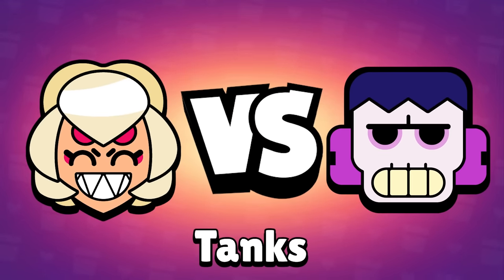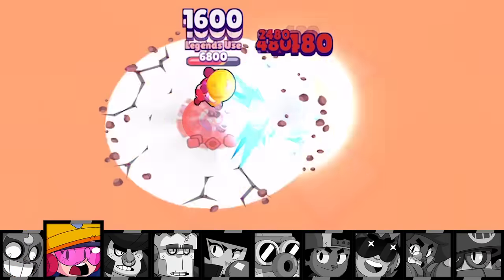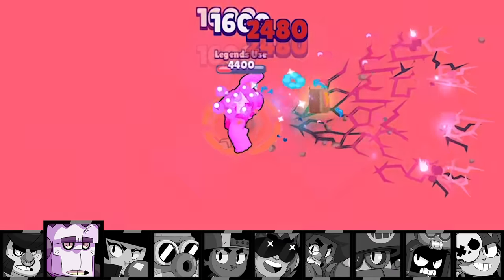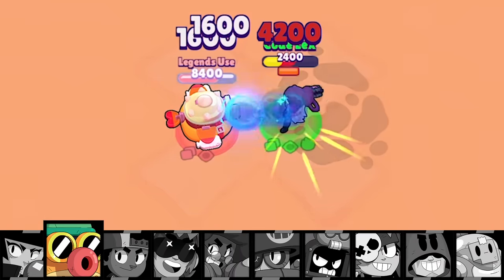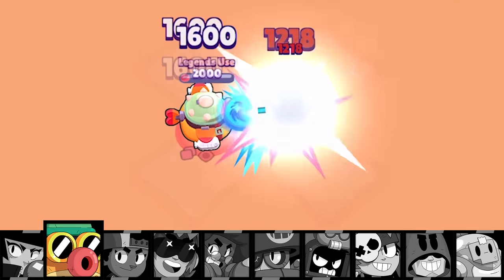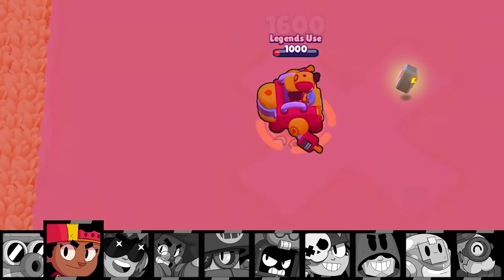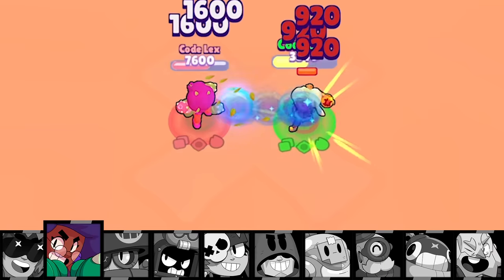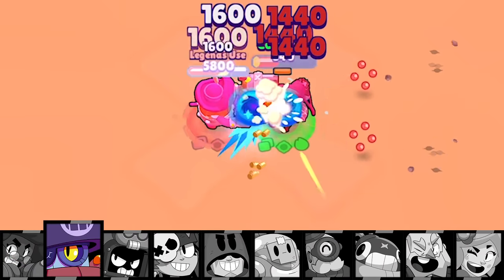Let's not beat around the bush — this matchup is horrible for Charlie. She gets clobbered by El Primo, demolished by Jackie, magically disappeared by Bull, pounded into the ground by Frank, and smacked around by BB. At close range, where she does the most damage, she loses to every single tank. It's close with Hank and she almost gets Meg out of her mech form, but the bottom line is Charlie cannot stand toe-to-toe with a full health tank.